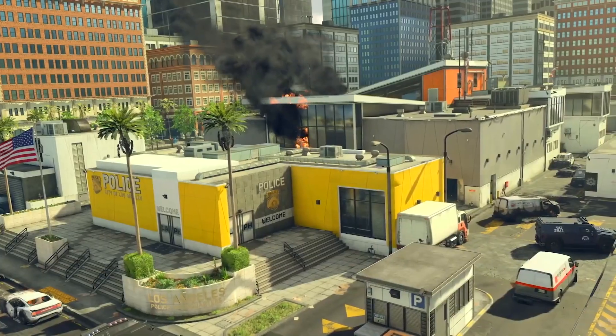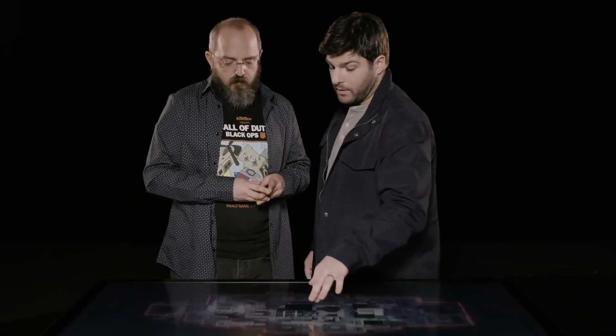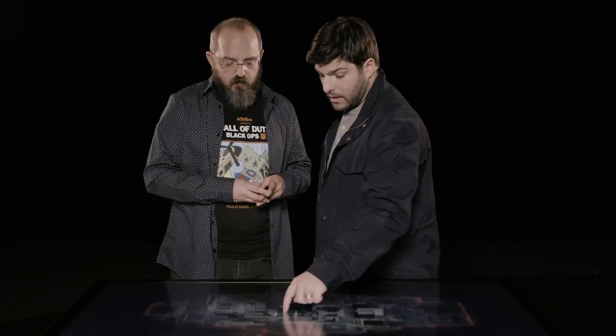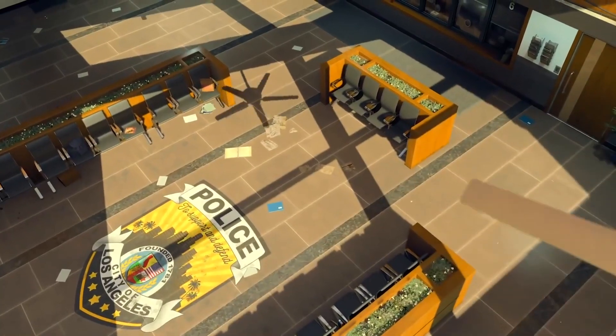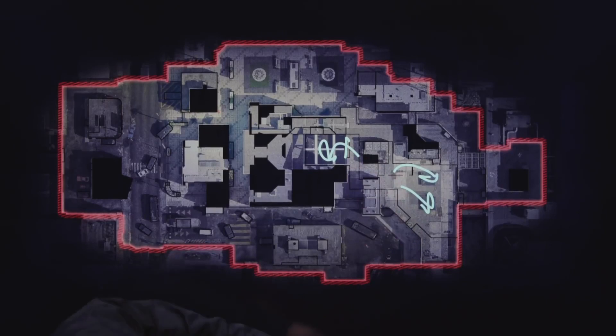Owning the roof is high risk, high reward, and through that there are these one-way plays. If you're on the roof and you want to get in, you can jump down in the middle through these big bay windows — super high risk — or you can drop through these skylines over here and breach and clear.